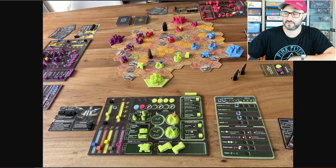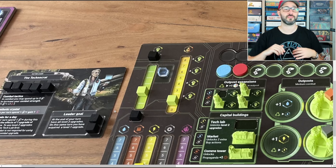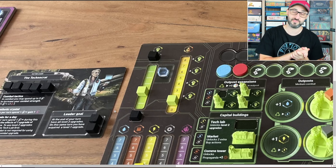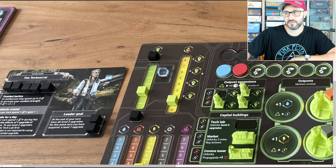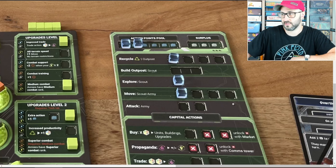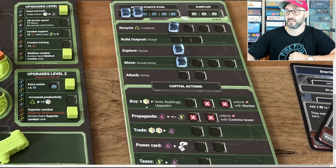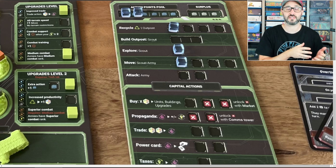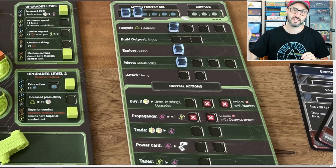Players will also be managing a couple of different tracks, with one of those tracks being their popularity. This can go both in the positive and negative direction depending on how much the people like you. If you're able to keep this as a positive number, you'll get an extra action cube to spend in order to take an additional action on your turn. You can spend resources if you take the propaganda action to increase how much the people like you, or alternatively decrease how much the people like someone else.